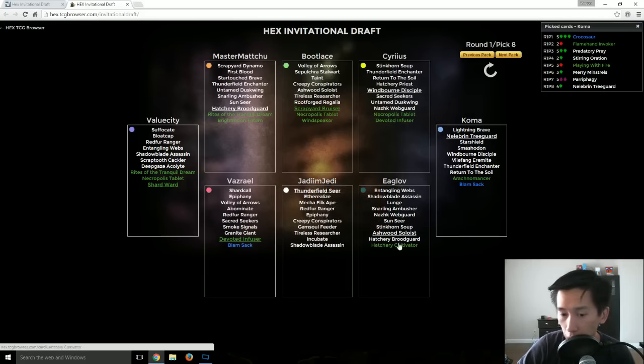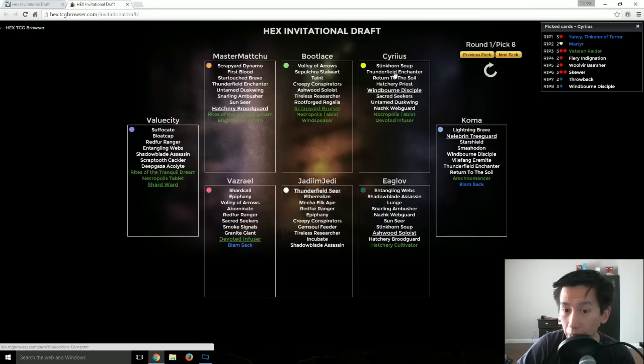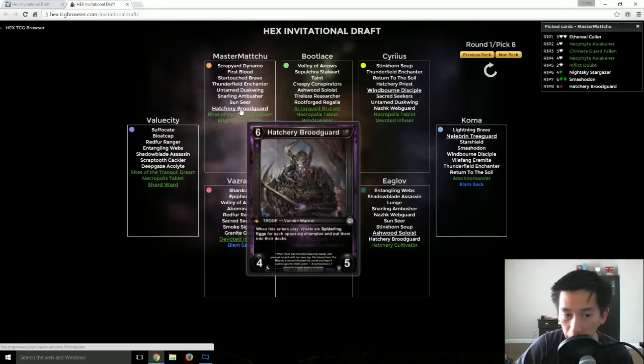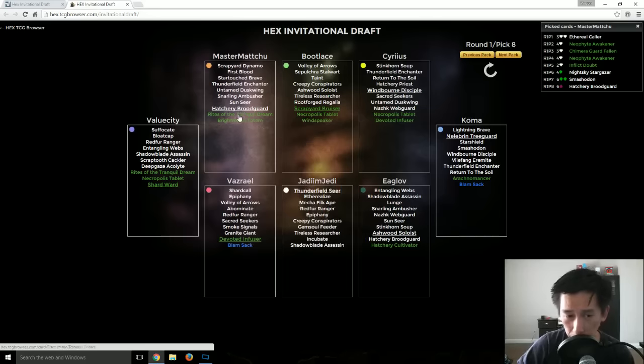Eagle Elf grabs an Ashwood Soloist. Sirius — you can see he read the cues correctly and is now not drafting Diamond because no Diamond is being passed his way; he's seen more and more Sapphire. Scrap Yard, Bruiser — yeah, all three of these really not that strong. Unfortunately this is not Primal Dawn, so Ruby Sapphire is not that strong of an archetype yet — it doesn't have that great synergy. Hatchery Brood Guard from Master Machu is more of a hate pick; he doesn't want Spiderlings going to anyone.